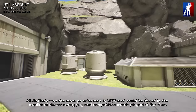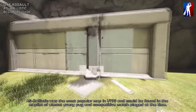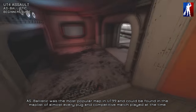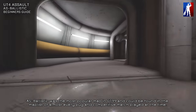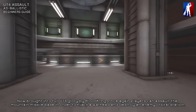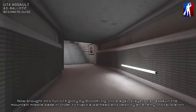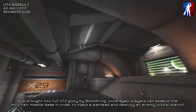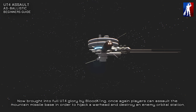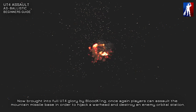AS Ballistic was the most popular map in UT99. It could be found in the map rotation of almost every pug and competitive match played at the time. Now brought into full UT4 glory by Blood King, players must assault the mountain missile base in order to hijack a warhead and destroy an enemy orbital station.